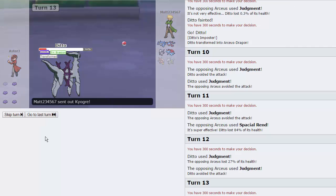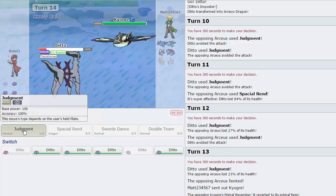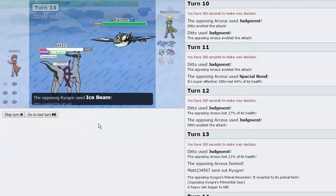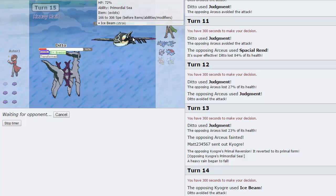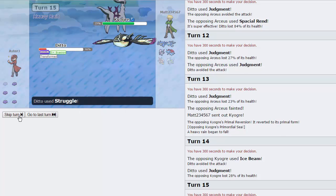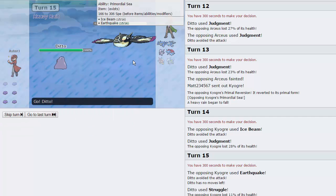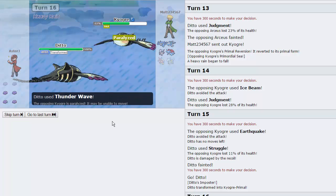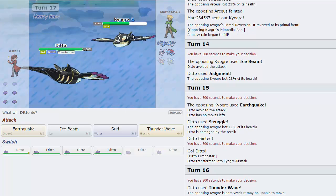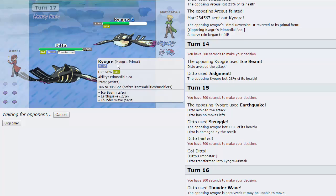He's going to go into Kyogre — yet another thing that I can just copy. We'll just go for a Judgment here; he's probably faster than us. Yeah, he is faster than us. All right, we're going to get this Judgment off. I can even save this thing if I wanted to, but I'm just going to go for Struggle. He's going to go for an Earthquake and miss me. We're going to get off some damage and die to the Recoil. Now I'm going to go out into my Expert Belt variant, and we do Speed Tie with this thing. We do have the Thunder Wave, which is nice.